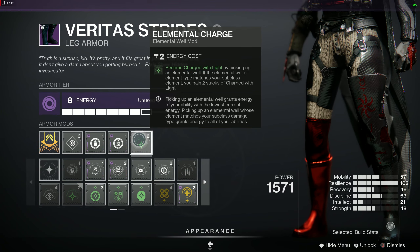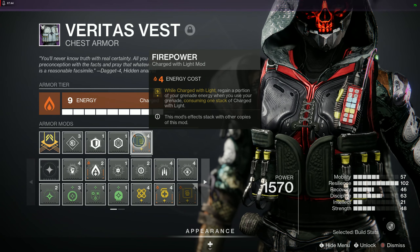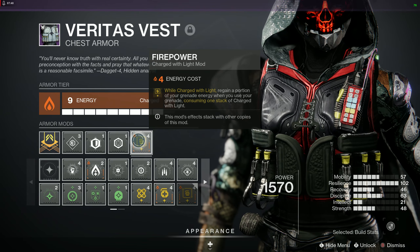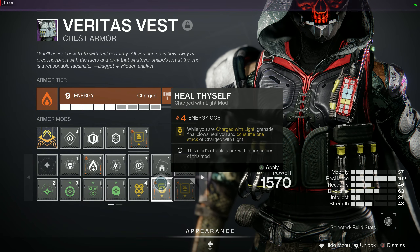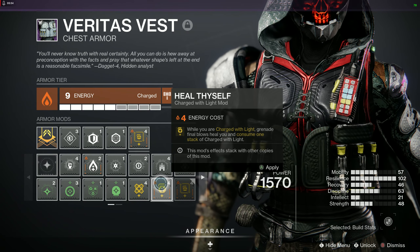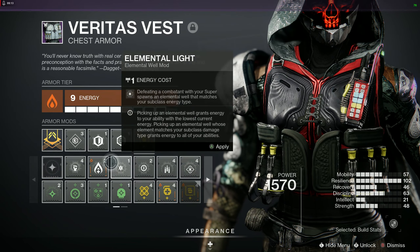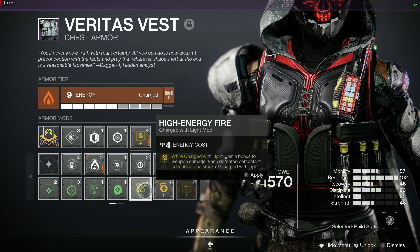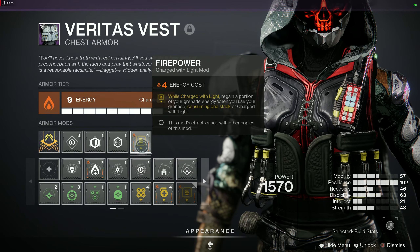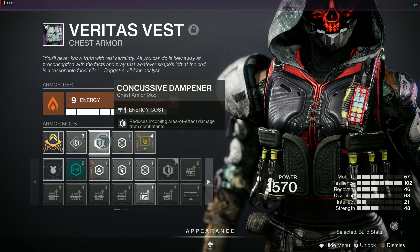Picking up orbs of power feeds into our cooldowns and health recovery. For the chest I'm going Solar with Firepower — when charged with light and I use a grenade it acts like a grenade kickstart, getting grenades back faster. You don't have to use this. Alternatives include Heal Thyself — charged with light grenade final blows heal you — or High Energy Fire for more weapon damage if your survivability is solid. I'm also running Concussive Dampener and Sniper Damage Resistance.